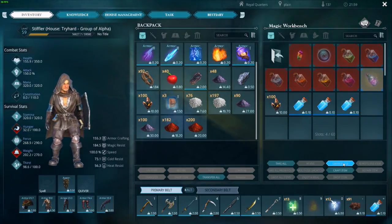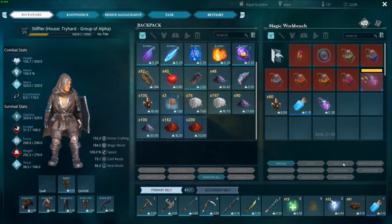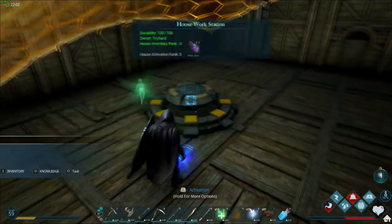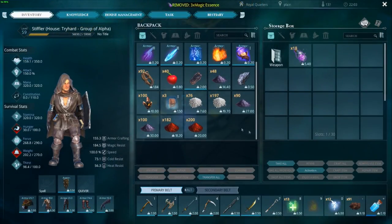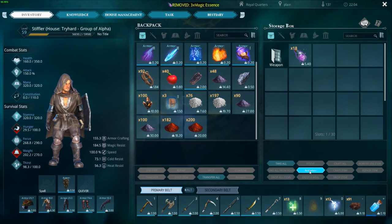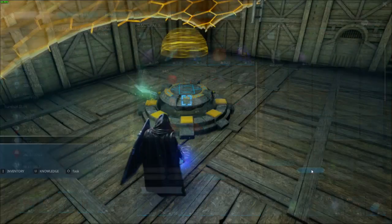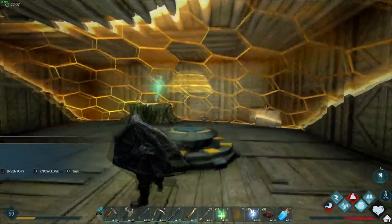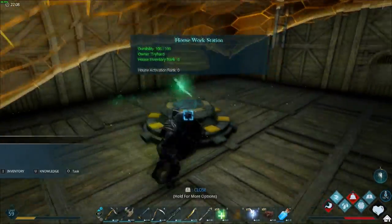So there we go — we just create our magical essence. Once you've created the magical essence you need, you drop it into the house workstation, also called the house seal. Then you activate the seal.